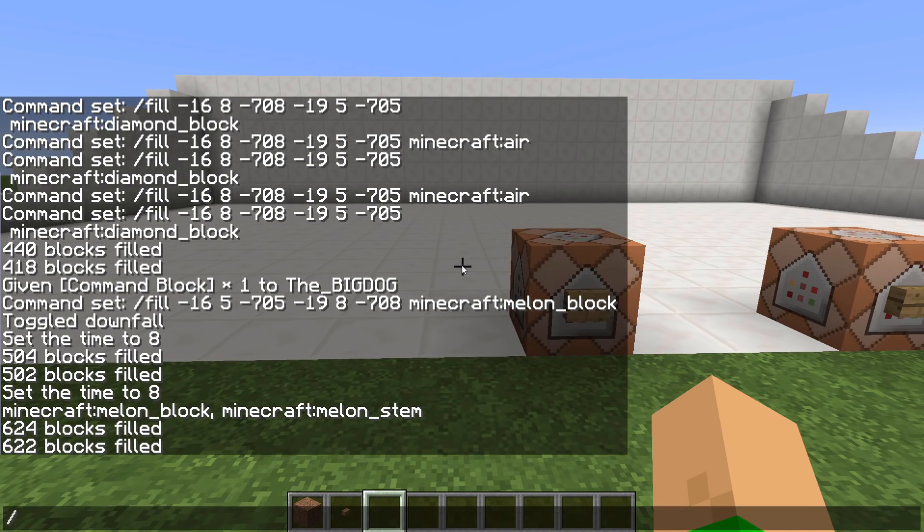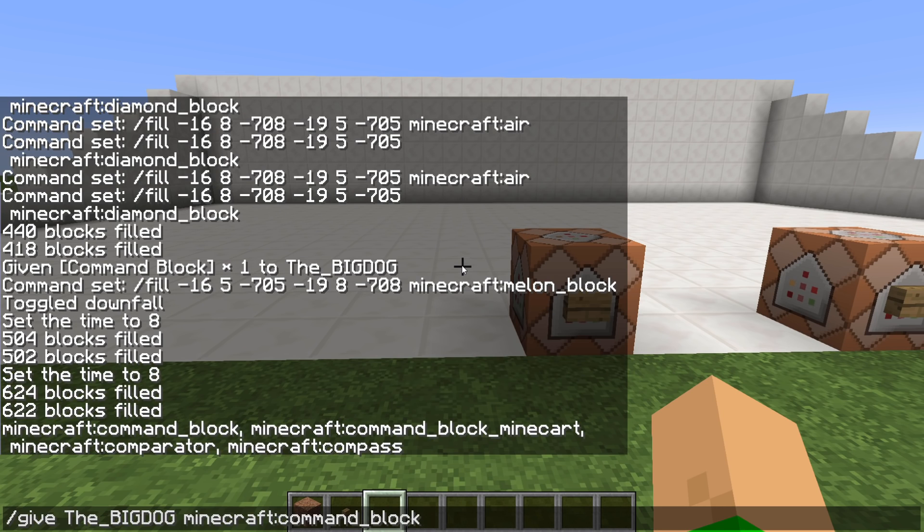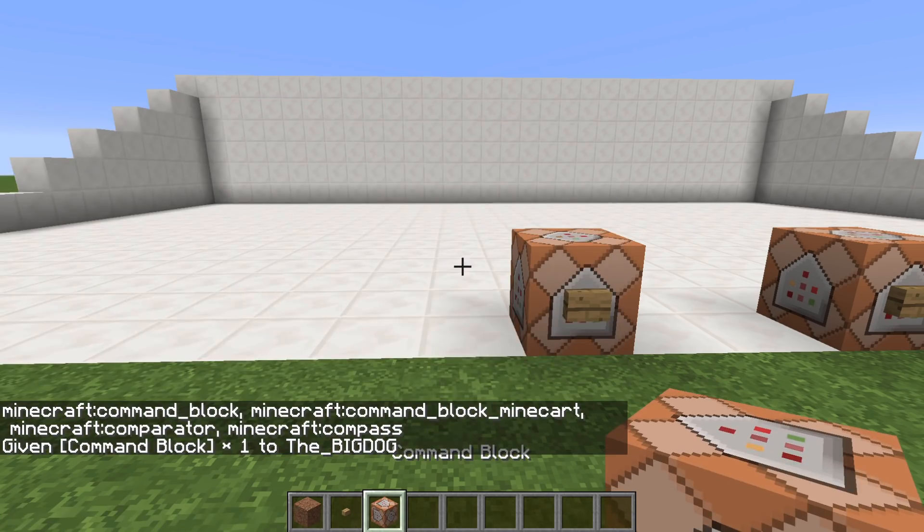To get command blocks, just type give, space, tab — and we don't know if we play — space tab again for Minecraft, and then put in COMM, command block, it'll come up. Press tab and it'll come up, enter it, and it gives you a command block.